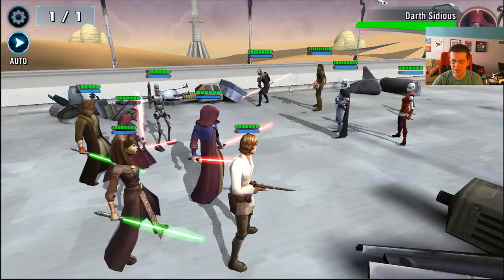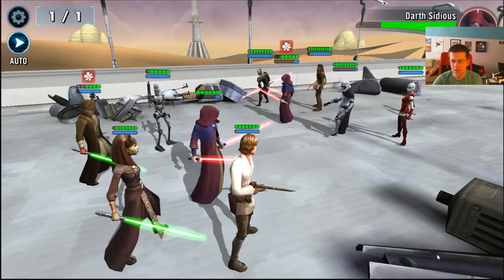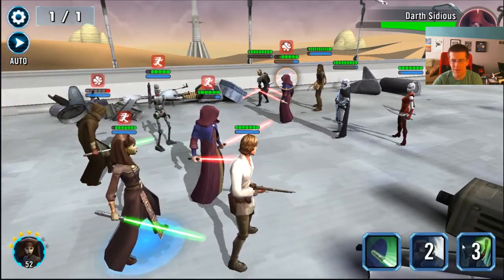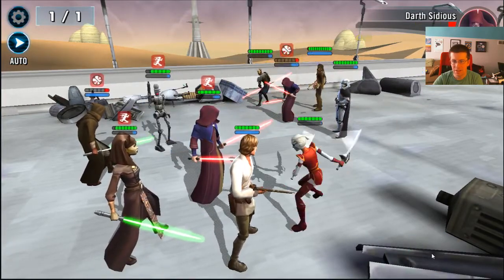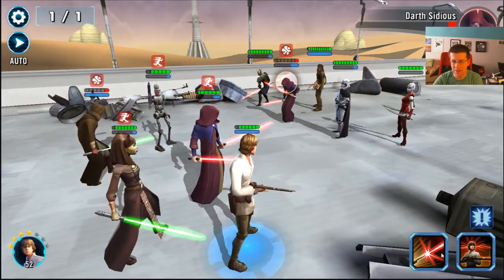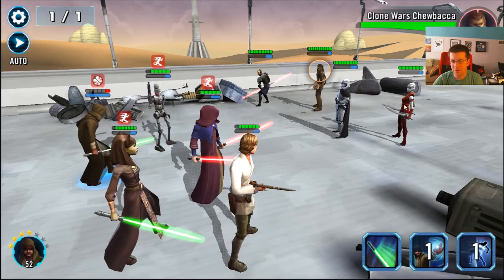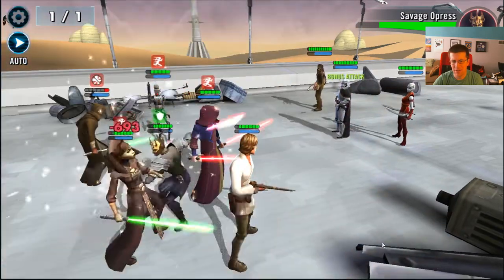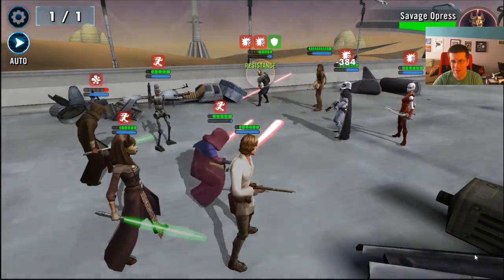So — Sidious first. We're going to bring down their Sidious first. They're not going to be able to taunt us. I think we'll focus that Jedi down and debuff him. I'm going to go for Savage — he has a lot more damage than you think. I don't even want to leave off my Jedi long enough for his debuff to get off so I can heal him.